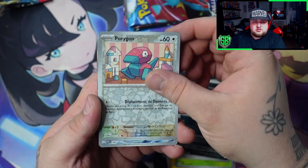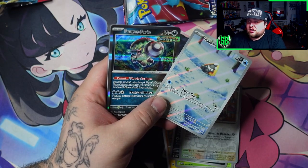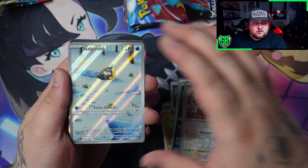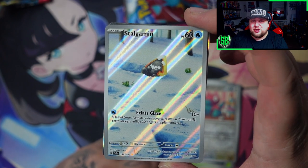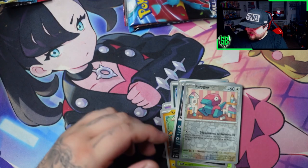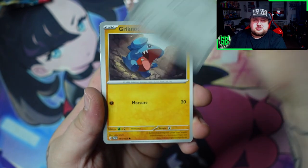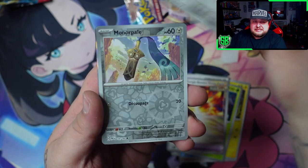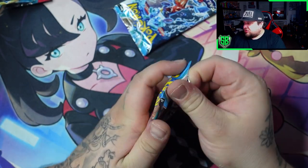Absol, very cool. Ursaring. Ooh, so cute. And ooh, a holo! So we got a holo Brute Bonnet and we got our first pull of the ETB which is a Snorunt. Wow, he's so cute — look at that smiley face in the snow. Very nice, first pull of the day. Can we pull something else? Please, I need something else.